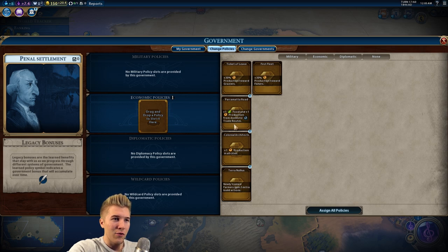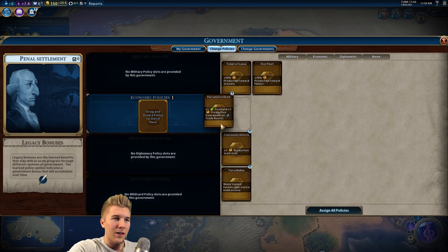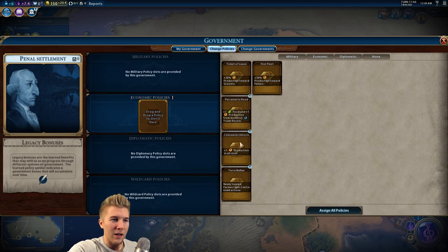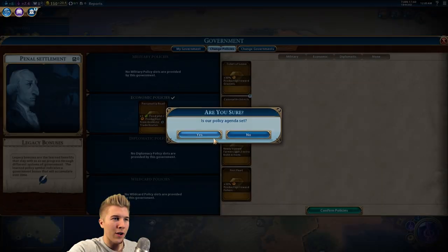Food and production — no, I'm looking for gold, baby. Newly trained farmers — maybe that would be good, but we already bought a farmer. Production in all cities might not be a bad idea. I feel like I'm going to buy most of these units here. I think I want production and food for the most part, since we're going to get out trade routes.